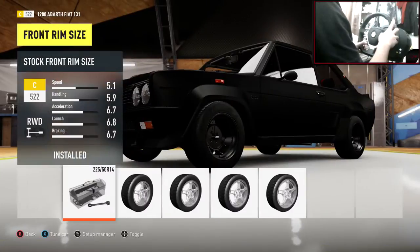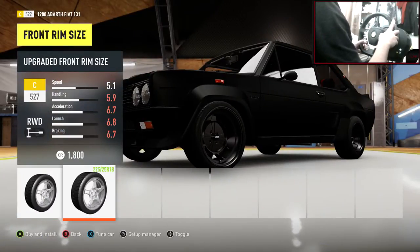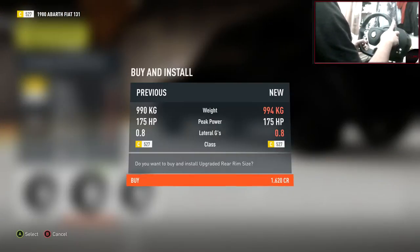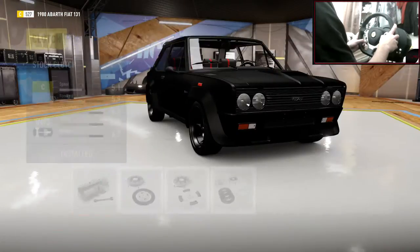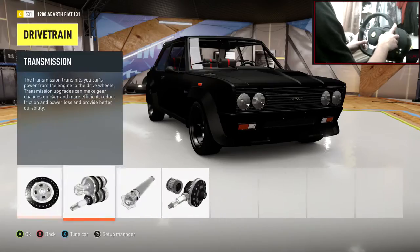Wheels are done. We can change the sizes up — we want it stanced so we want a nice fitting rim, not too big. Let's go 17s, one size down from the maximum. Obviously trying to stance this out is going to be a little bit hard. I don't know how the race suspension will drop it, but we can try our best. Forza doesn't have these options so we can only try.